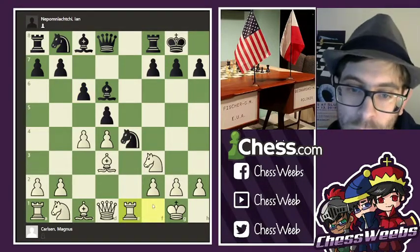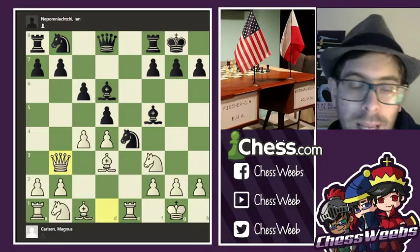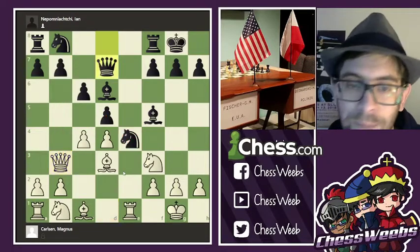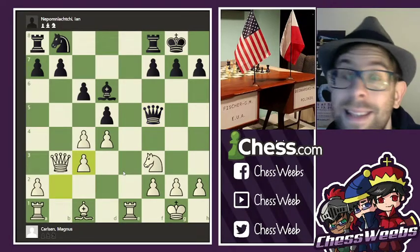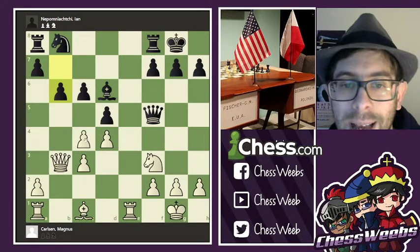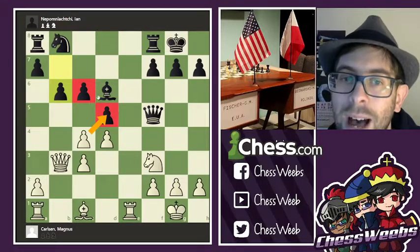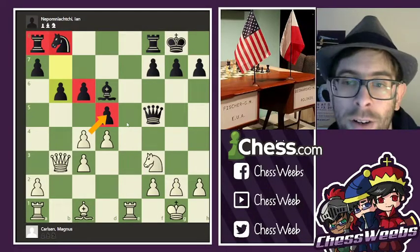Rook e1, trying to again go after that knight. Bishop f5, queen b3, posing some questions and over-defending e4. Knight c3, takes, takes, b-takes, c3, b6 — still variation. This is still opening prep by both sides. White is trying to press on those weak pawns on c6 and d5, while those pieces on a8 and b8 are underdeveloped.